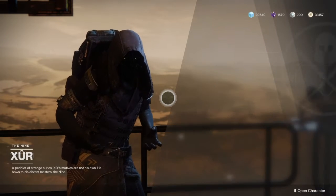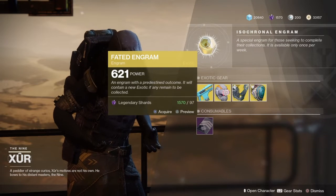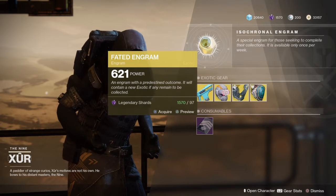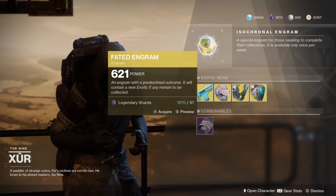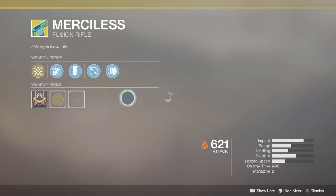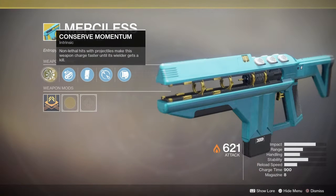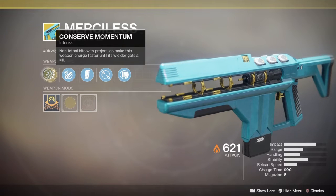You can pick up your Fated Engram for 97 Legendary Shards, giving you a Year 1 Exotic you don't already have. Of course, if you already have them all, it'll give you a duplicate. With the weapon this week, we have the Merciless for 29 Legendary Shards, which has Conserved Momentum — non-lethal hits with projectiles make this weapon charge faster until its wielder gets a kill.